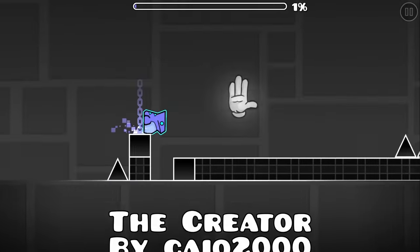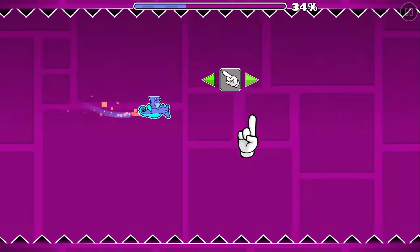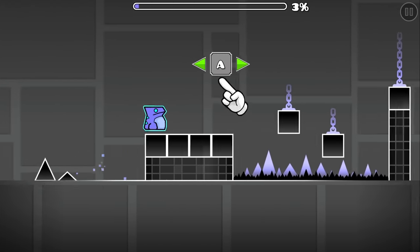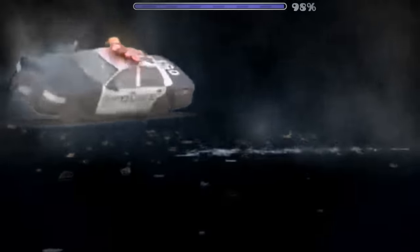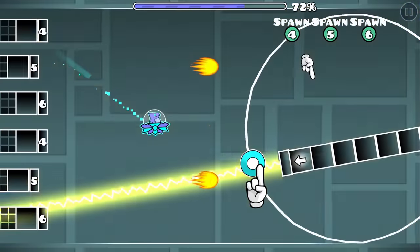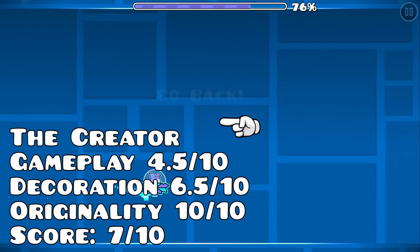Continuing the trend of original boss fights, this is The Creator, a level we've probably seen at some point. The animations in this level are on point, and the level even has a story, albeit a very simple one. Something that doesn't really make sense is how you brutally murder a hand and end up exiting the level immediately after — talk about a hit and run. But just like Cyrus, the level's gameplay is far from the best, especially for an 8 star. Very solid, but there are far better boss fights out there.